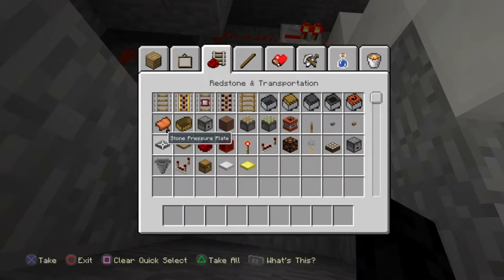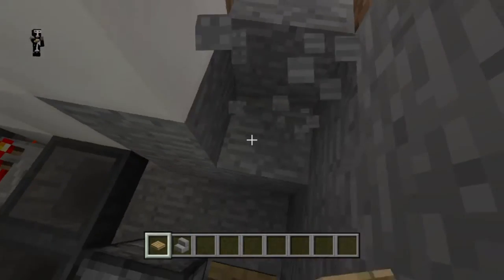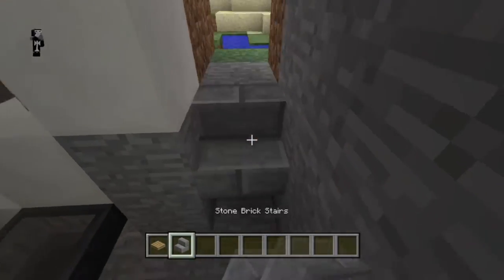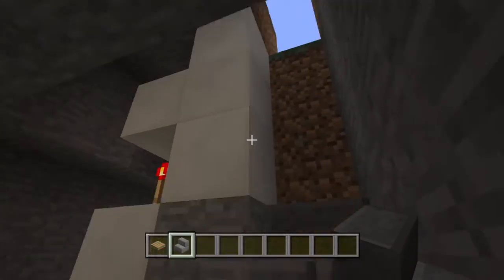I'll put the finishing touches on — like a pressure plate to return your key automatically, right there next to the dispenser, and some stairs since it's on a lower level. When you step on the pressure plate, it returns your key and locks the door automatically.